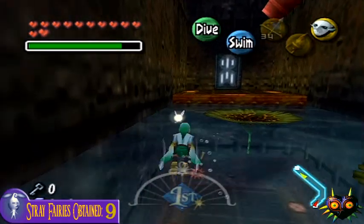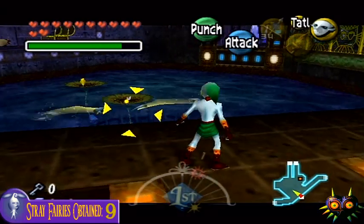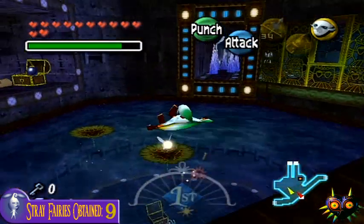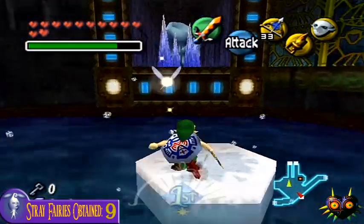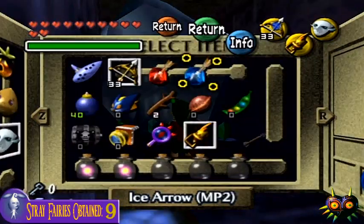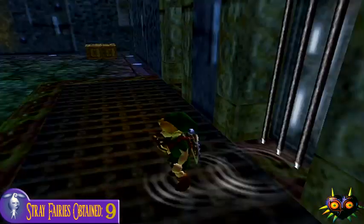I can get the boss key too — I'll do that. Go through here. You can actually get the boss key right after you get the ice arrows, just depending on when you go here. The boss key is actually in here, so it's all around the same area. It's still the first day because I went back in time — I wanted to make sure to do this on the first day. There are actually a couple of heart pieces you can get after this, so I want to get all that done in this cycle.